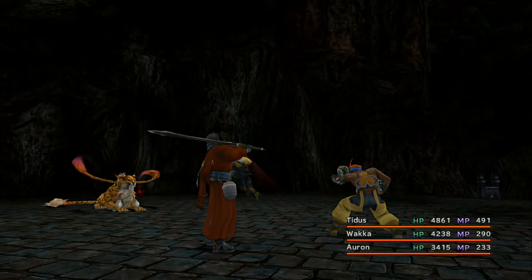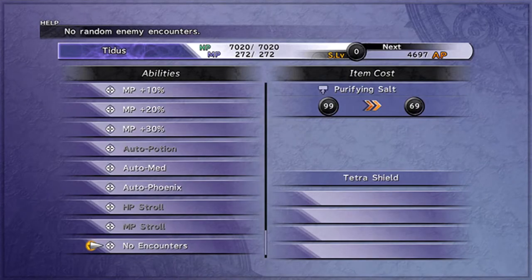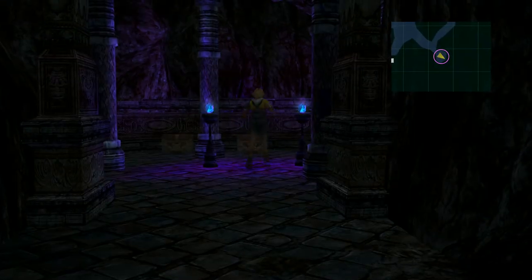Taking this route, if you were planning on 100% completion, you should go ahead and collect 10 of every creature up to this point. Of course, you can always find a no encounters weapon to bypass a lot of the battles here, but that won't help make your boss fights any easier. Regardless, let's talk about those dangerous encounters.